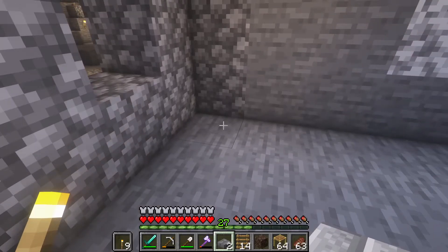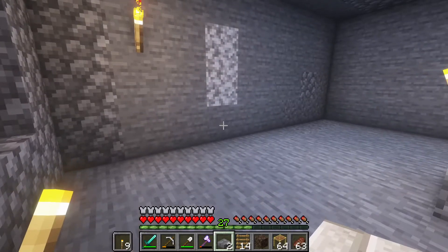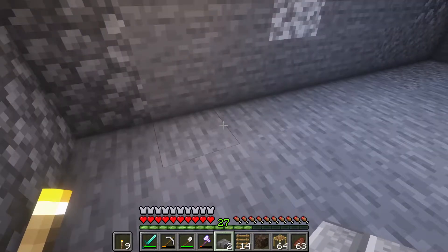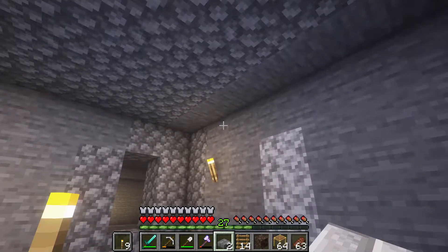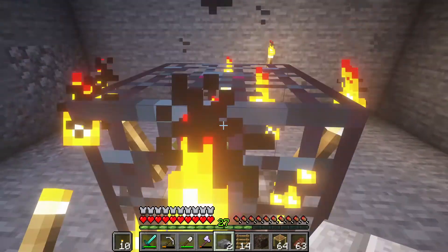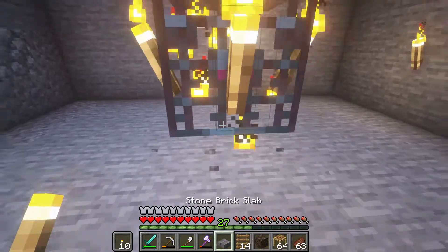I straight up just one-hit those cows. All right, so what we did here is we cleaned out a nine-by-nine area. I think it's level 30 now — I can enchant another piece of armor. Five high, and then we're going to place a slab on top of it because mobs can't spawn on it, and we're going to place a slab underneath it.